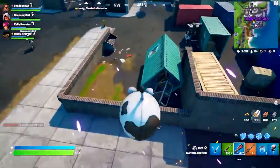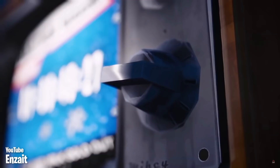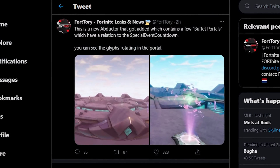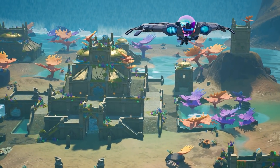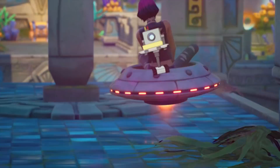It's time we talk about live events. This update has added a ton of files which have special event countdowns, brand new UFO assets, and even a new form of abductor with a portal on it. It seems like the special event will be the abduction of Coral Castle, and we have all kinds of leaks — from sounds, countdowns, UFOs, and more.